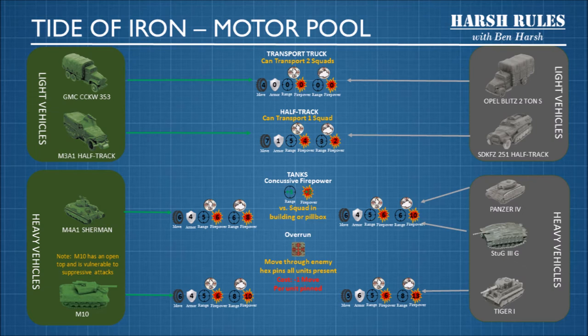Heavy vehicles are tanks, and tanks have a lot of different statistics. In general, most tanks share two special abilities. The first is concussive firepower, which offers a plus three range and a plus three firepower versus squads in buildings or pillboxes. The second is the overrun ability. If a tank plows through the middle of a hex, they can pin enemies at a cost of one movement point. There are basically two types for each side: the M4A1 Sherman for the Americans, and the Panzer IV and the Stug III, which are essentially the same statistics but different to represent historical accuracy.